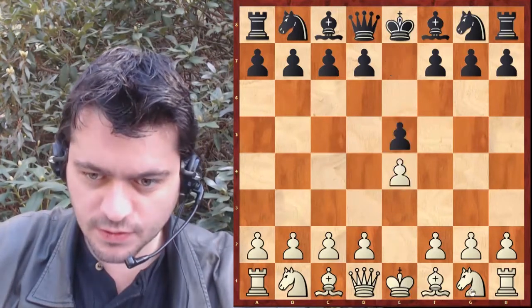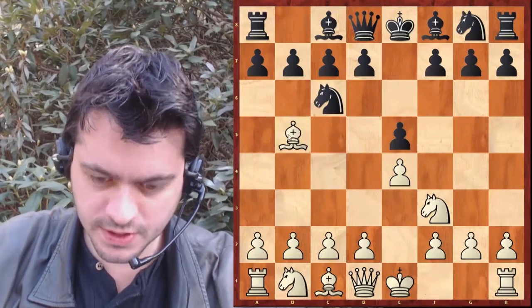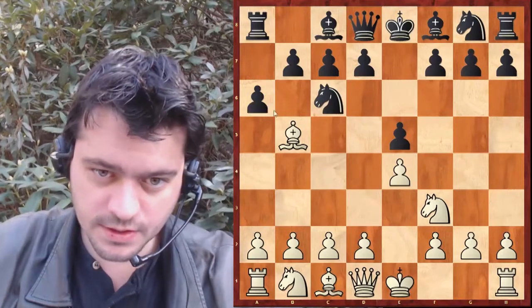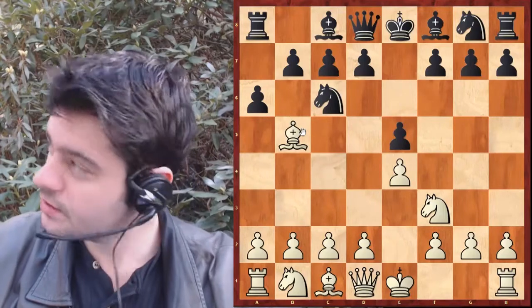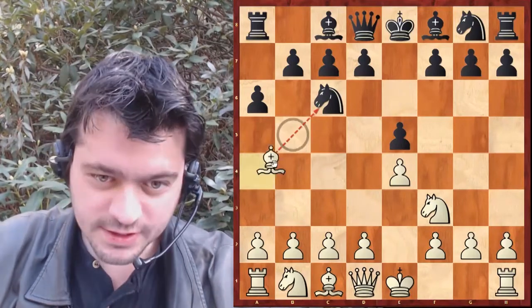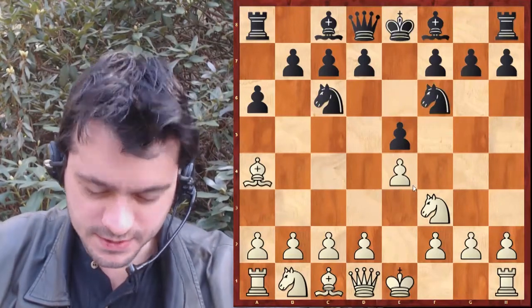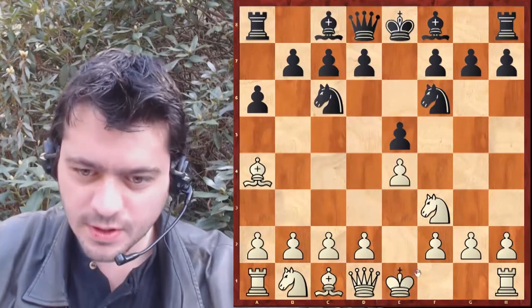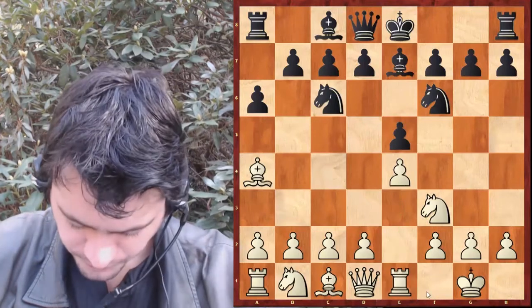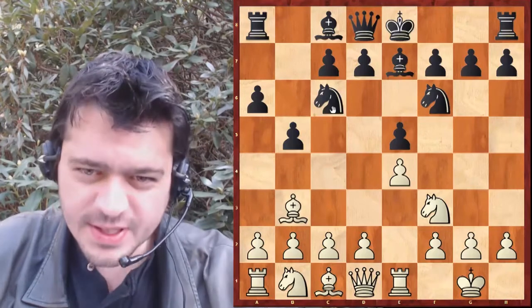e4, e5, cavalier f3, cavalier c6, fb5, a6, re x4, cavalier f6, f7, tour a1, b5 x b3, d6.